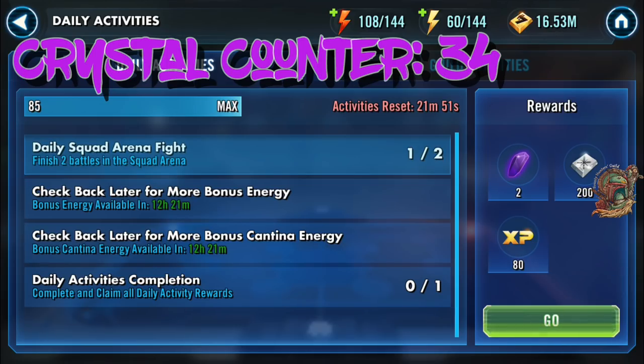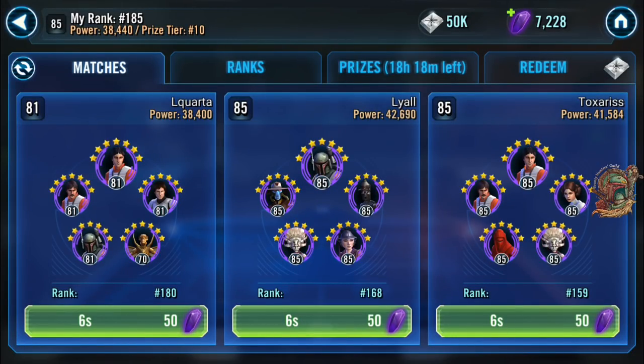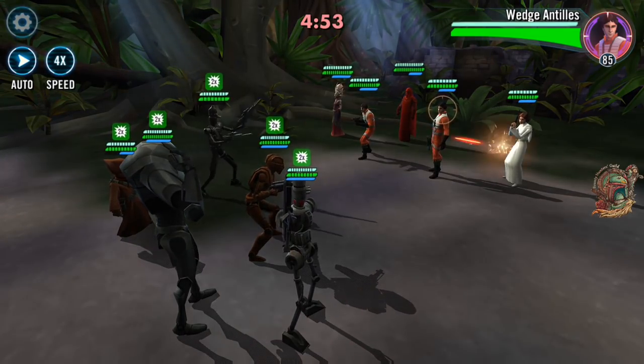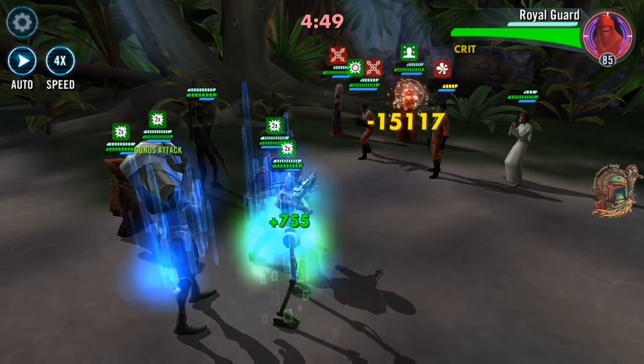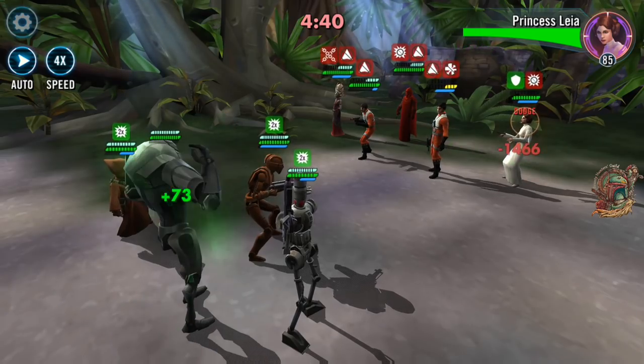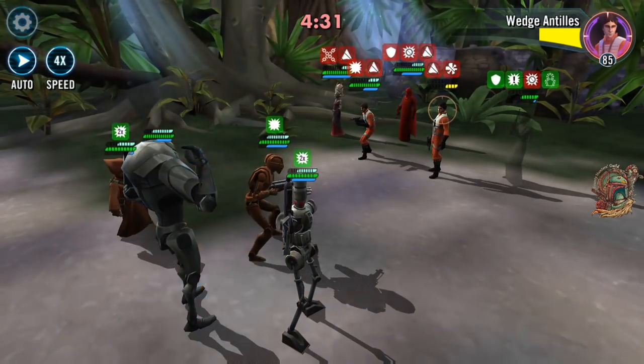At this point I still have one more Squad Arena battle to do. If you haven't unlocked ships, you'll have two more Squad Arena battles to accomplish, so you'll have to wait for another 10-minute timer. I fast-forwarded through the 10-minute timer — I didn't want to sit there with you staring at the clock ticking down. To kill the time you can take a break, go do more Galactic War battles, or do more Light and Dark Side or Cantina battles. You don't have to use Sim tickets, so you can go do battles on any other node you want to.